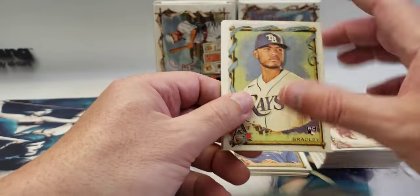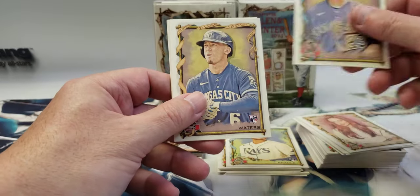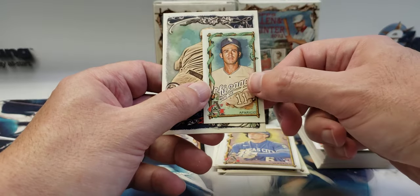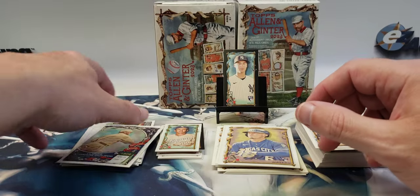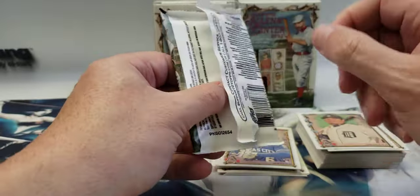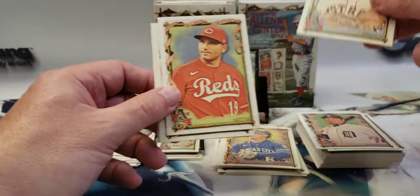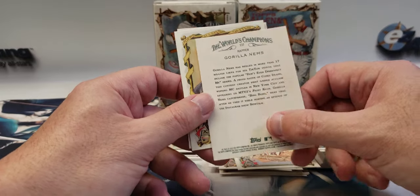Tosh Bradley rookie, Kris Bryant, Drew Waters rookie, Magglio Ordonez, Louis Aparicio mini, and a Cy Young Spotless Span. Hunter Brown rookie, Joey Votto. Nims Gorilla — he's a rapper. Brian Bello.